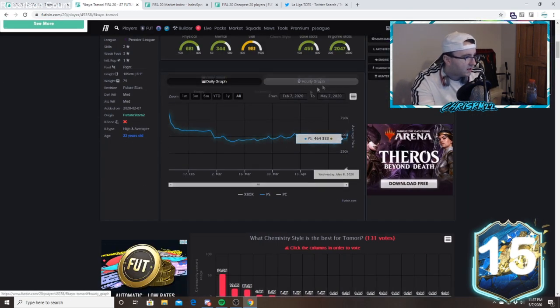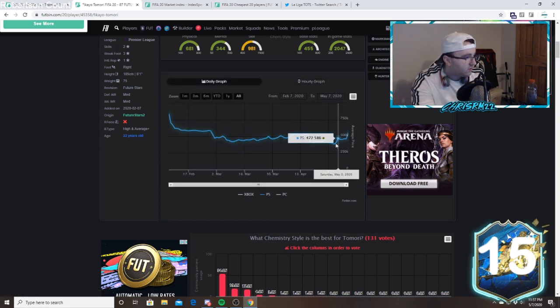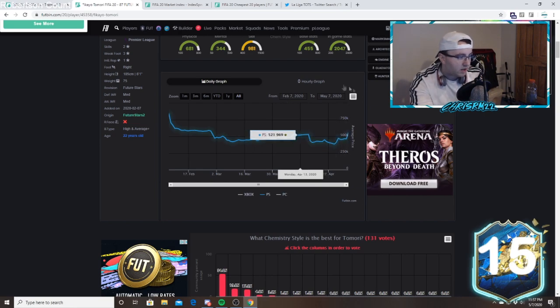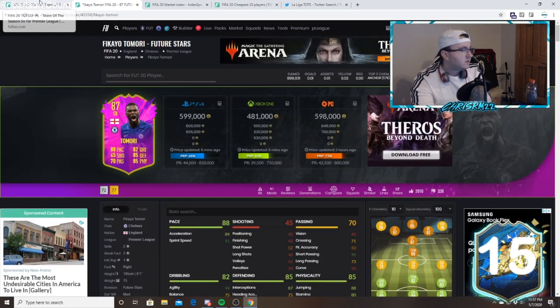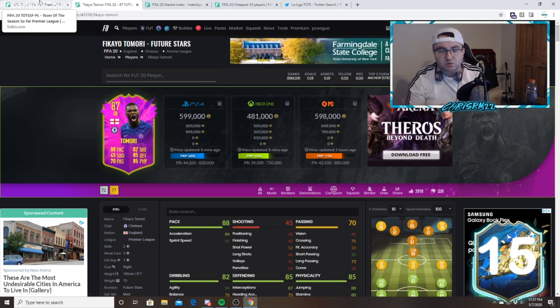We also saw a few special cards from the Premier League go up a lot today — Tomori went from about 460 all the way to 610,000 coins. Looking at his daily graph, last Thursday April 30th he was 384, went to 410 on Friday, 470 by Saturday, then kept dropping throughout the week due to market panic, and then yesterday he just flew up to 600,000 coins.